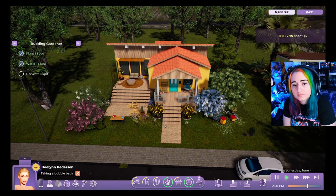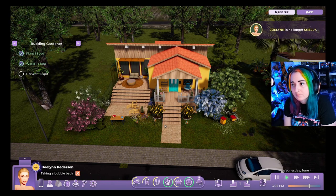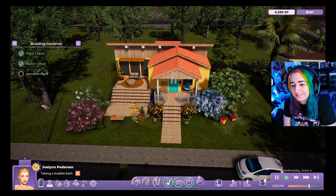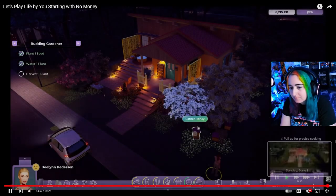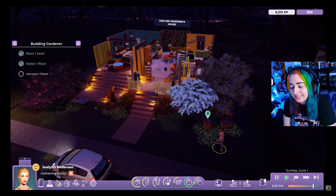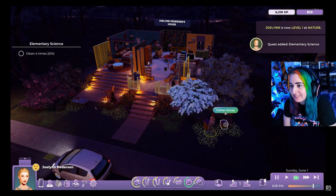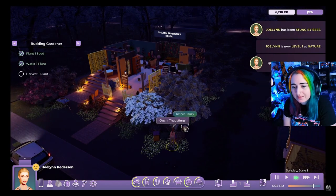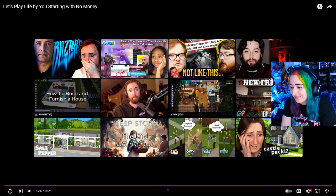Rod wraps up the gameplay segment, noting he was just testing how the economy feels. His assessment: money feels a little too loose right now, but recipes feel a little too rare. There's a secret ending where JoLynn tries to gather honey and gets stung by a bee.